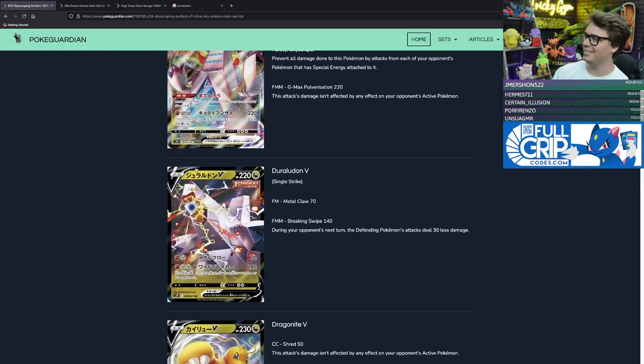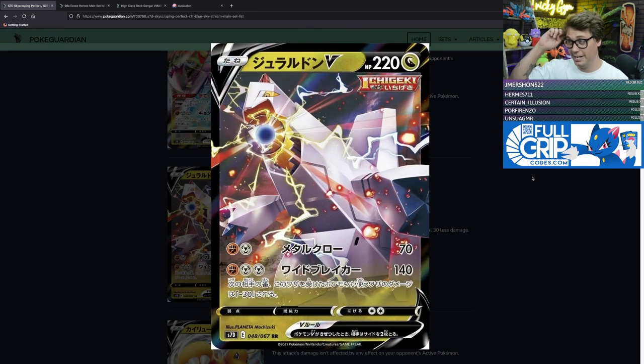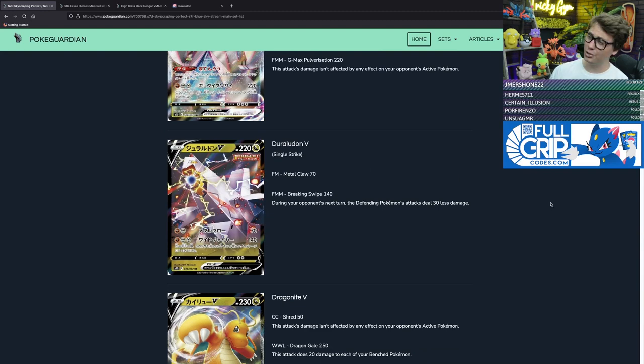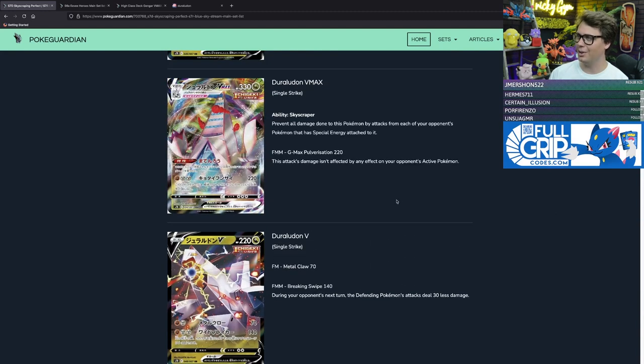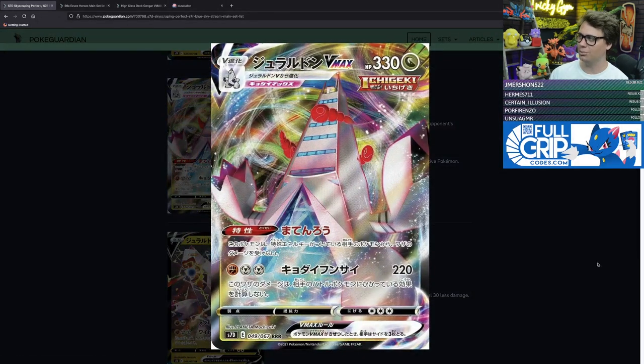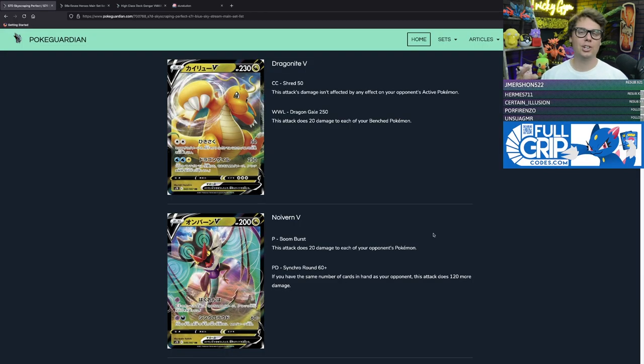There is also a dragon-type Duraludon V with interesting artwork — this one has a crazy charge beam coming out of its mouth. It has 220 HP with Metal Claw for fighting and metal doing 70 damage, and Breaking Swipe for a fighting and two metal energy doing 140 damage. I really think that the metal-type Duraludon V is going to be the one to pair with the single strike Duraludon VMAX. With the return of dragon-type Pokémon, there are some very cool dragon-type Pokémon V in this set as well.